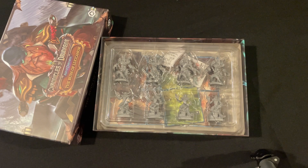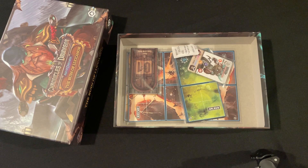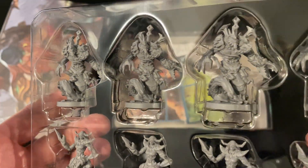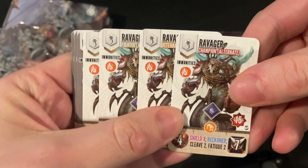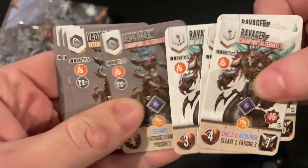Then we've got our miniatures - let's take a quick look at these. You've got two types: these siren-y kind of creatures, and these big sea creatures. Always like a sea creature theme! We've got a bunch of cards in here as well, which are specific to this adventure, but you can use these components in the rest of the game. What I'm planning to do is use the base stuff until we get to this campaign, and then we'll unlock the ravagers and the lady claws.